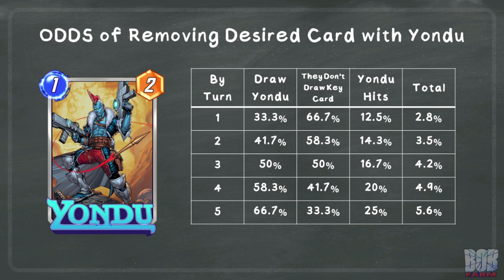Compared to the 8.3% chance of having it be removed as intended, it seems close to even for it to go either way. Except that was based on the assumption that you draw Yondu on turn 1. This table shows the actual odds at play over the first 5 turns. You have to combine the odds of drawing Yondu, the opponent having not drawn the key card, and Yondu removing that key card. The odds do improve as the game goes on, but missing will also increase the odds even further that the opponent draws the card they want.